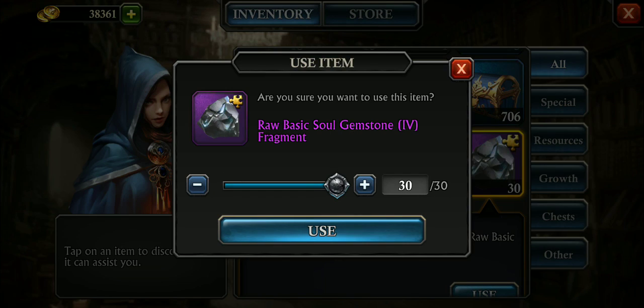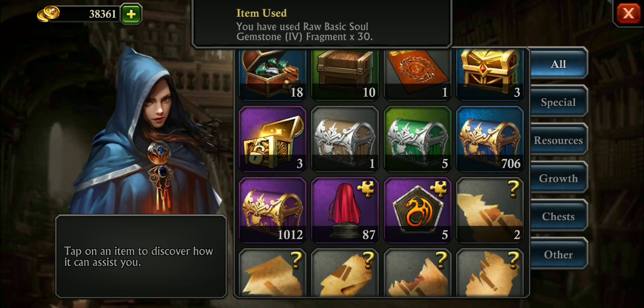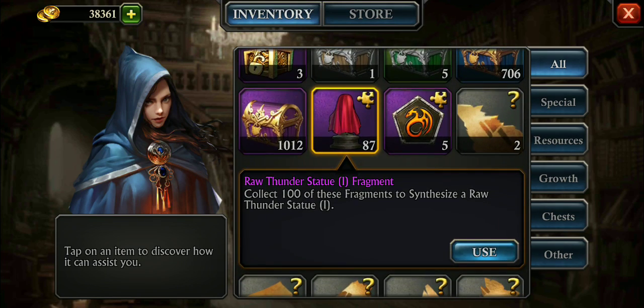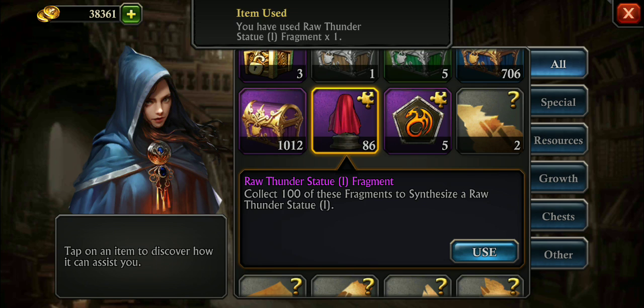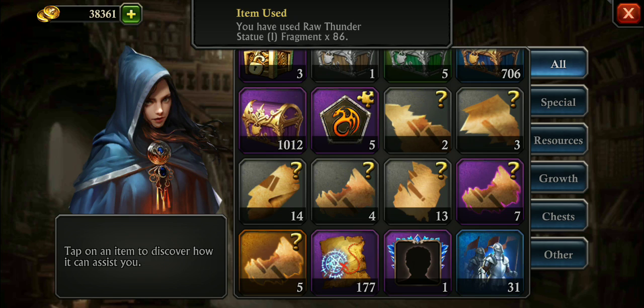Same thing with the basic soul frags. Same thing with your statue frags — before you needed 100 to synthesize into one scroll to create one and convert it into statue material. Now you can take a single frag and convert it directly into statue material. So I'm going to convert all of them. That's kind of cool.